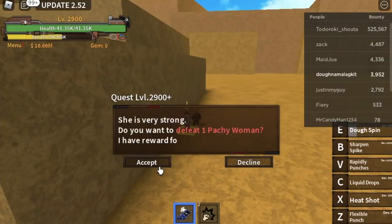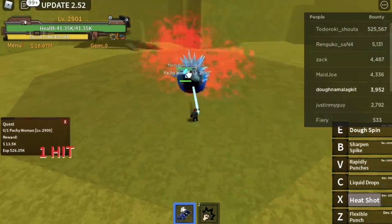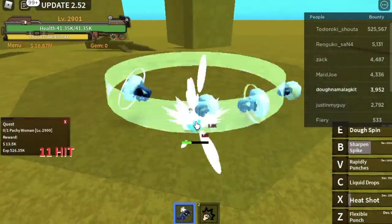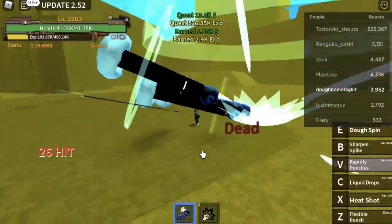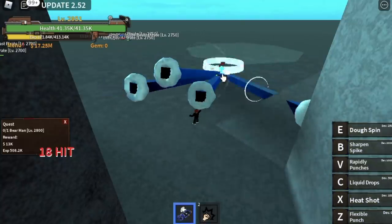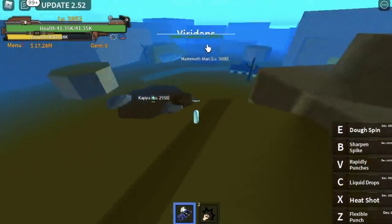Proceed to Torifascio and start defeating the Patchy Woman. What I don't like about the Patchy Woman is that she has a blink — she will come towards you and damage you, and you cannot dodge that. So if you want to chill and just save your Observation Haki for Bounty Hunters, go to the Bear Man instead. The goal here is to reach level 2950.